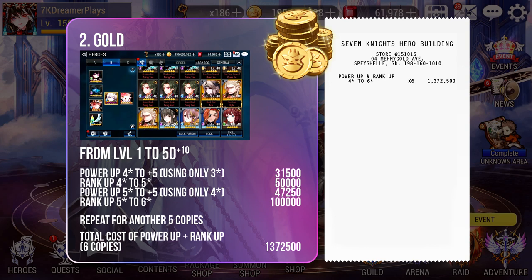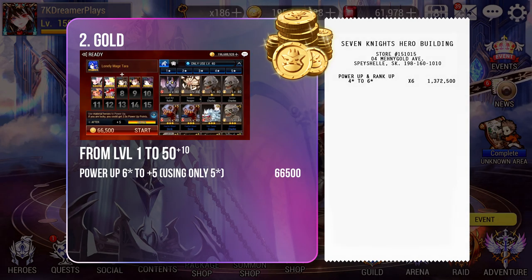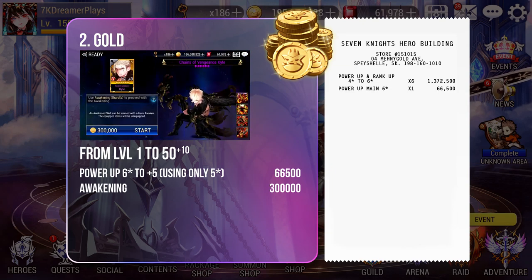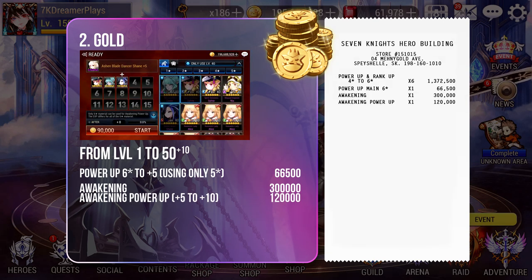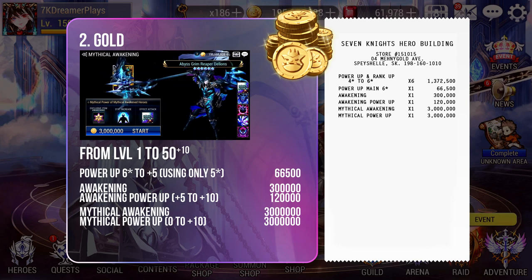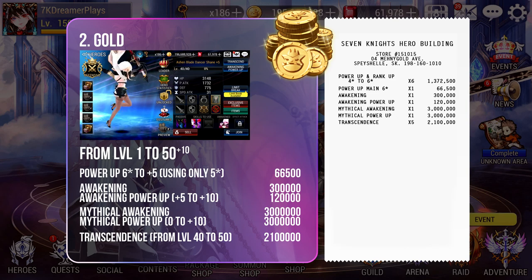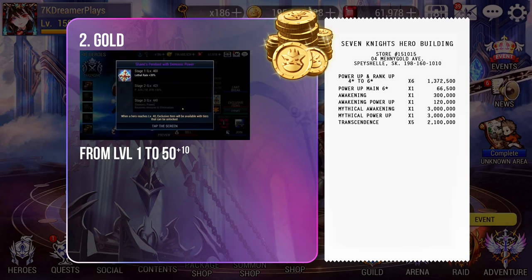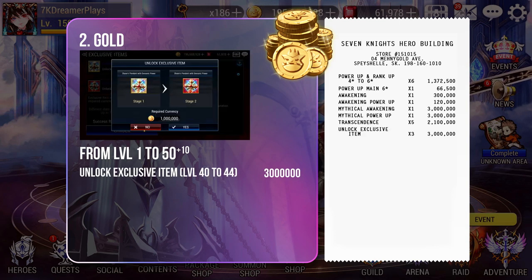Note that this cost is variable depending on how many folders you used — the more folders you use, the more costly it becomes. You will need to power up 1 base 6-star copy of the new hero to plus 5, which costs 66,500 Gold. Thereafter, you can awaken him or her with 300,000 Gold. Once awakened, the hero needs to reach plus 10 via Awakening Power Up, costing 120,000 Gold. Then comes Mythical Awakening which costs 3 million Gold, with Mythical Power Up costing another 3 million Gold. Once this base copy is ready, the next step is to transcend him or her. Transcending from level 40 to 50 will cost a total of 2,100,000 Gold, giving you a level 50 plus 10 new hero.